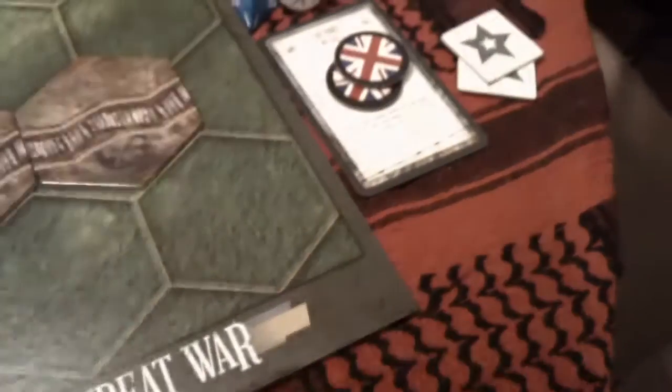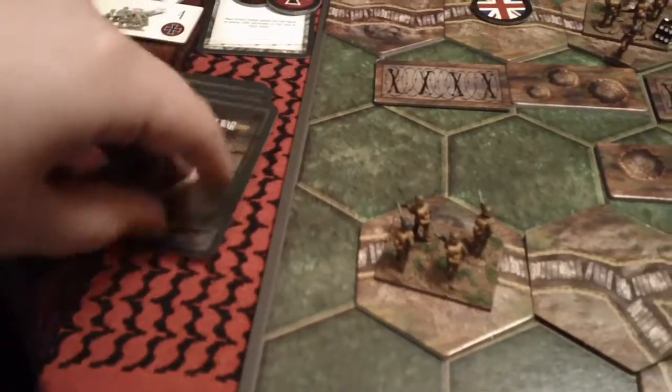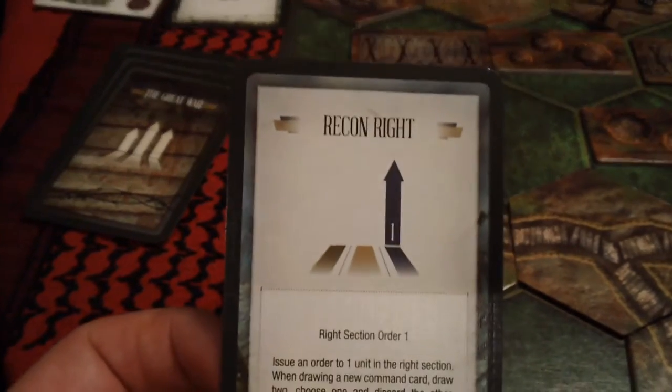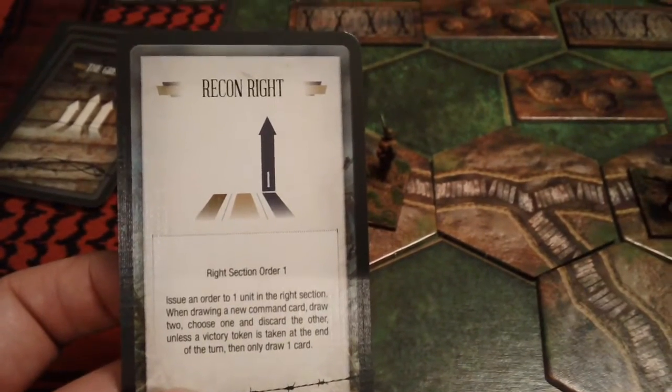My new command card is recon in force, and I will elect to take two HQ points since I had used up my remainder this turn. The Germans will do a recon right maneuver this turn, which is bad news because they will get a victory point at the end of this turn automatically as per the scenario rules.